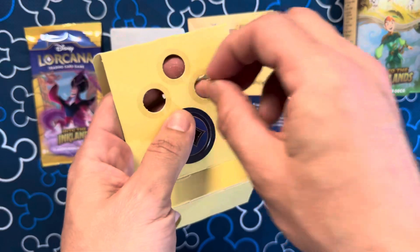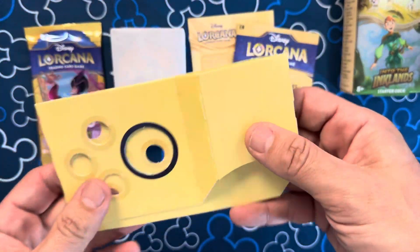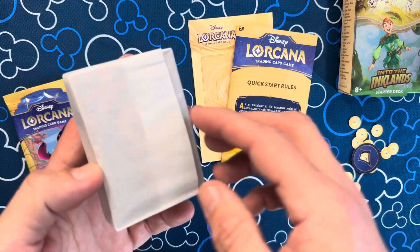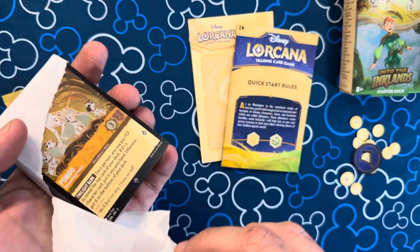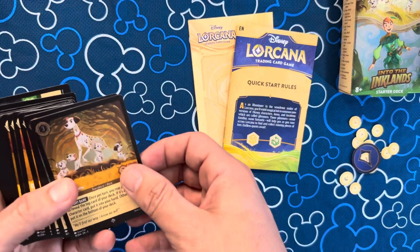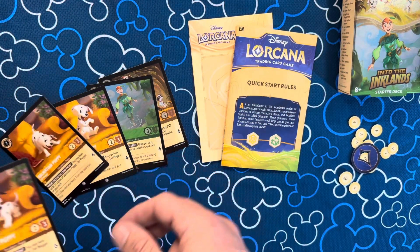We're gonna play this in line at Disneyland, play it whilst in line. Cool, so that's that. Sweet B let me know that this is the starter deck that everyone has, right? So all those cards are gonna be exactly the same for everybody. But these are the cards that everybody gets in the starter deck - two foils.